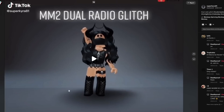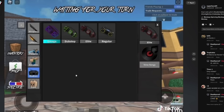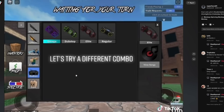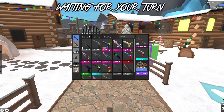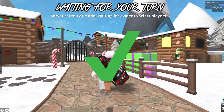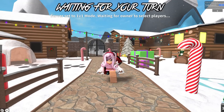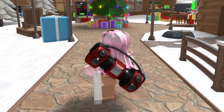This TikTok video caught my eye - a radio glitch! I've never seen a radio glitch before. Spam press two radios and now you get two different radios on your back - that is so cool! You can mix and match. Let's test this for ourselves. Good thing I own two different radio colors - I'm just going to spam click this. It works! Now I have two different radios on my back. It looks kind of ugly, not gonna lie. Now I can't even get them removed - I'm stuck with these radios.